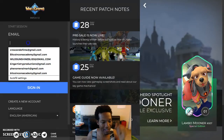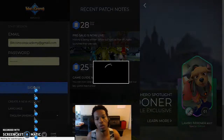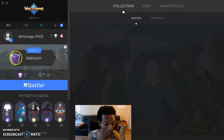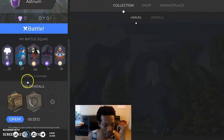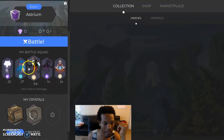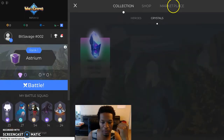We're gonna log in — what's the login password? This is the website right here, warcrypto.io. Go create an account for yourself. Okay, let's see what's going on here. Oh, there we go — crystals! So you log in and you've got your collection, your shop, and marketplace.